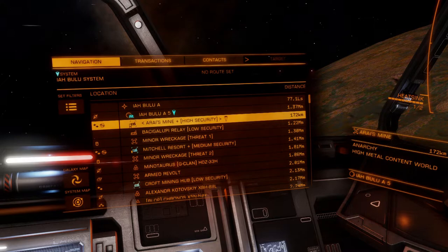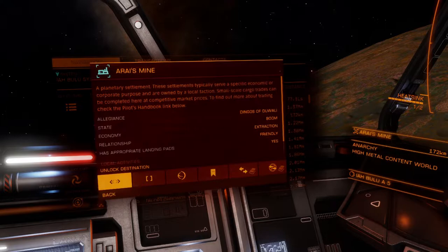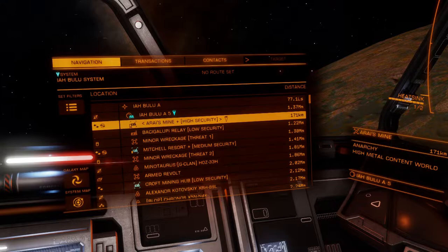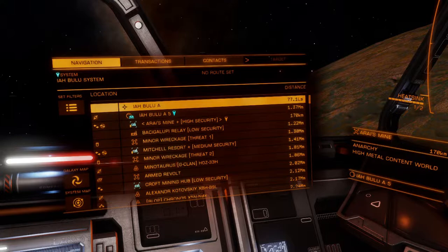There are lots of places you can get this, but you want to find an anarchy system — I recommend industrial or extraction. Those seem to be the two best places. I'm using Ayabalu and I'm going to go to Arias Mine. That seems to be the best place, or one of the better places, to find it. Select that place first of all.